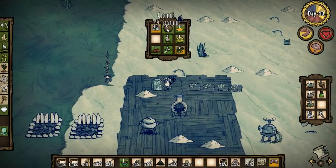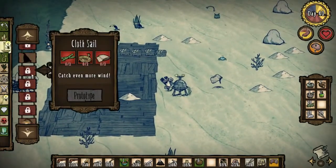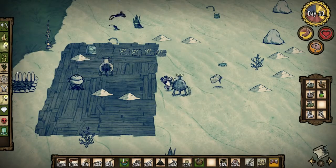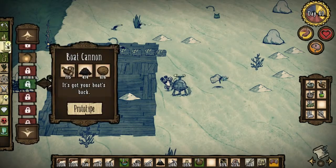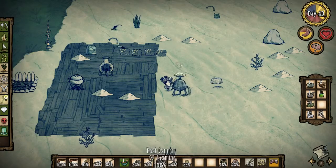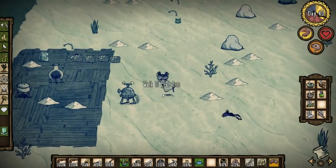I also need the coconuts, so I should be able to make the cannon now. Boat cannon. Here we go. Four gunpowder. Six coconuts that have been sitting here slowly rotting away. Here we go. Oh, we have a boat cannon! And we have a crab. We have a crab and a boat cannon.